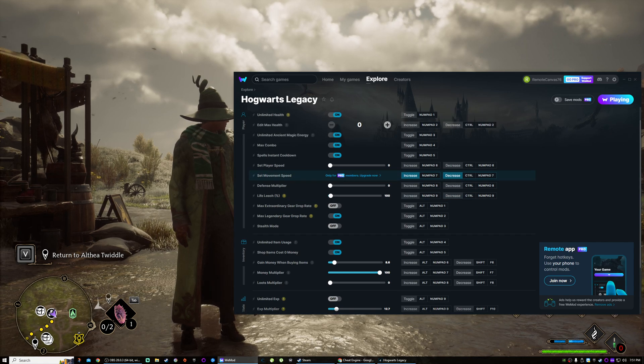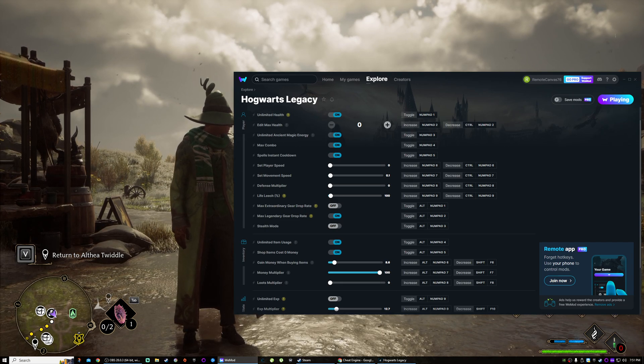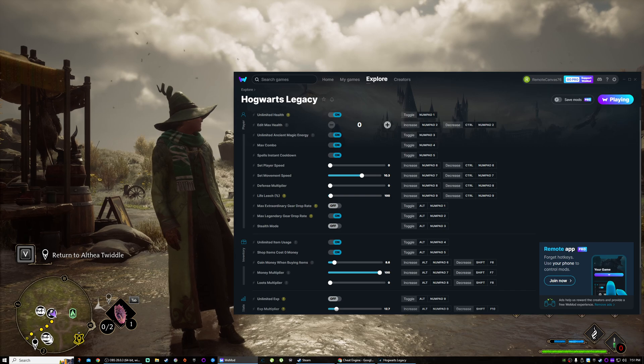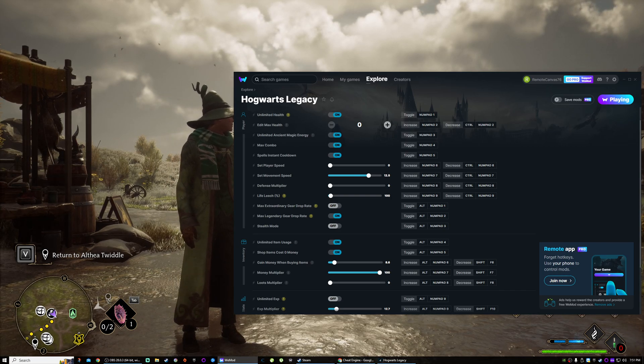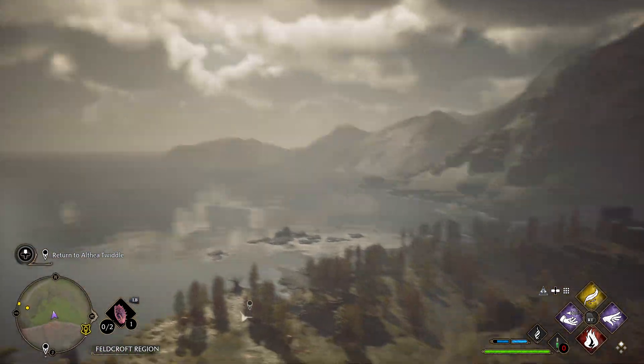Now here we go — set movement speed. We're gonna turn... and I know that's annoying, I'm sorry, I can't turn that off. Whoa — 12 is a good number. Whoa, okay.